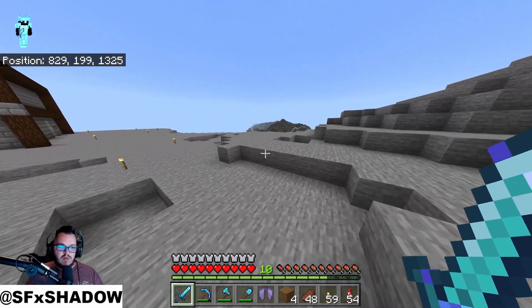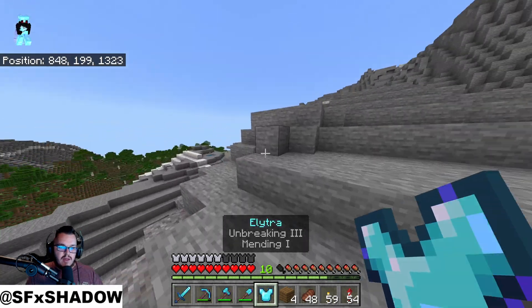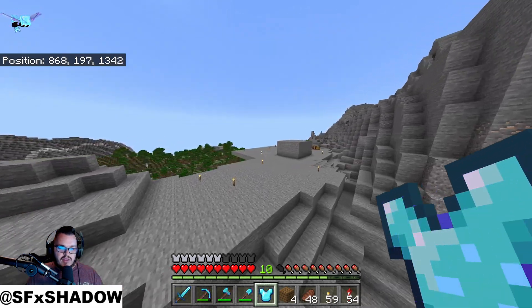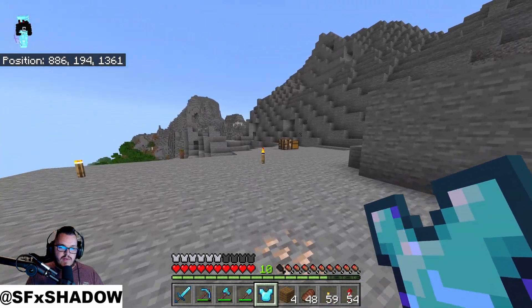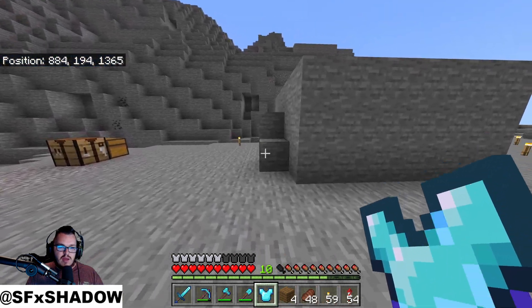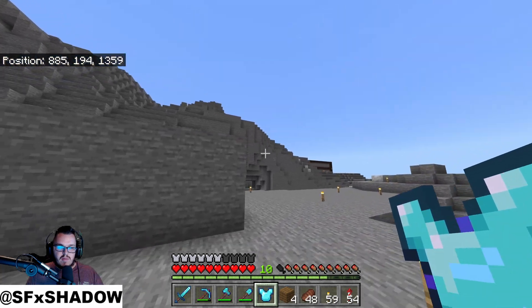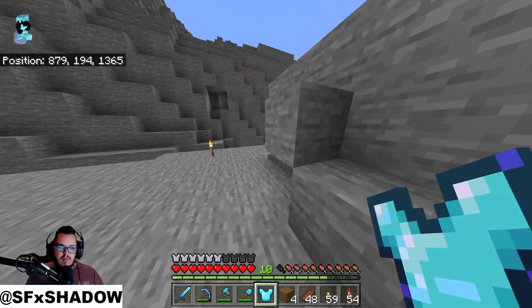Over here where I flattened the area, I think this is where we're going to put our iron farm. I'm debating putting it over where I've got those villagers now, but I want to make sure I can set up a base there without messing with the villager layout — putting blast furnaces and composters in there would mess with their jobs.